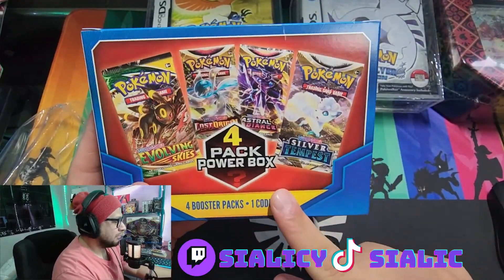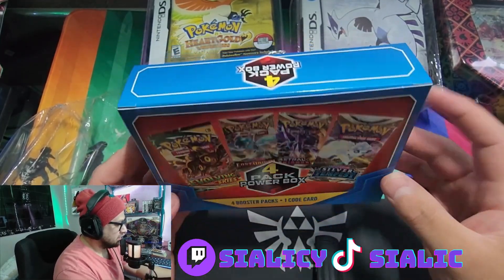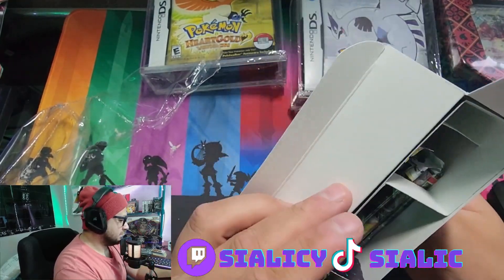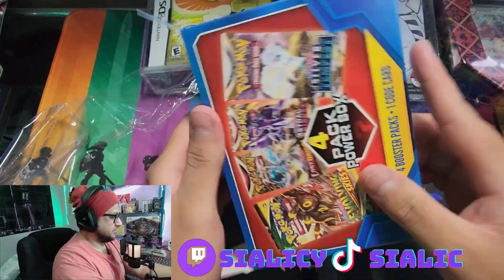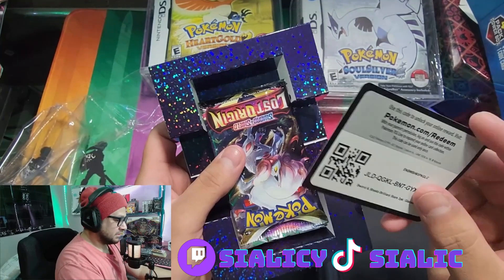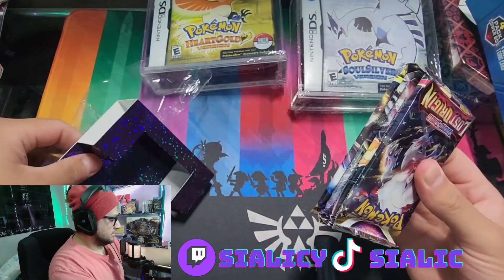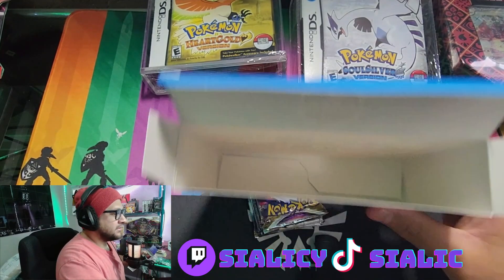By the way, I think this is a Walgreens exclusive, so I don't think you can find this one at Walmart. At least they're packaged more nicely now. It even comes with a code card — Sword and Shield Brilliant Stars three-pack, Glaceon. That's everything.